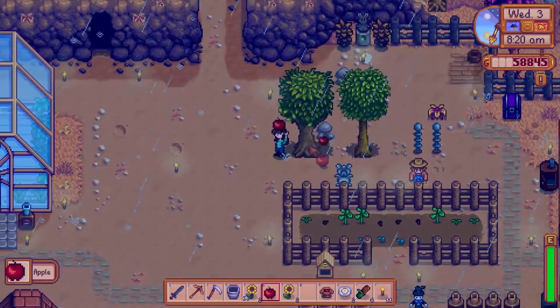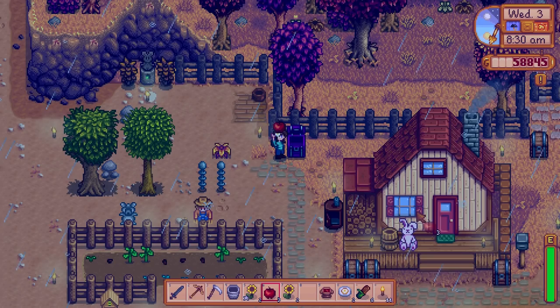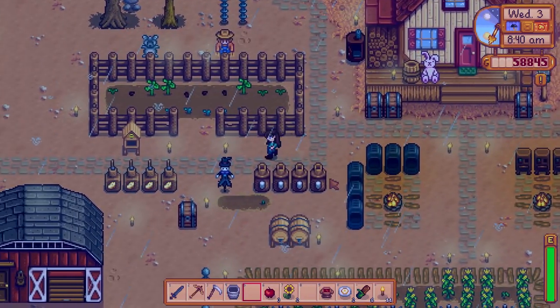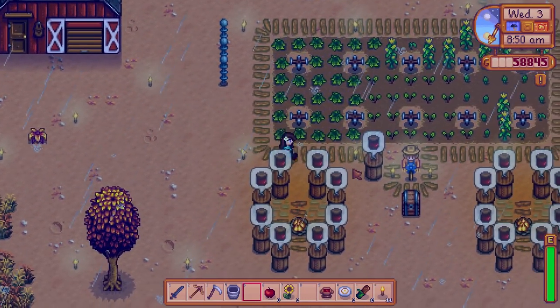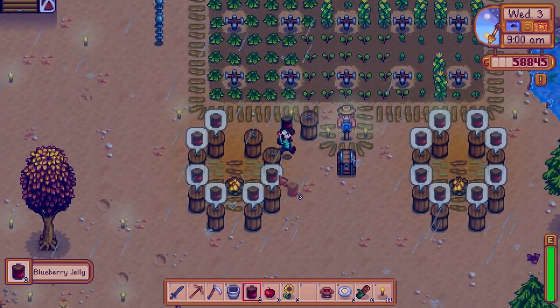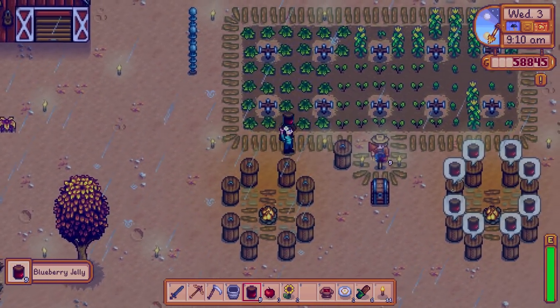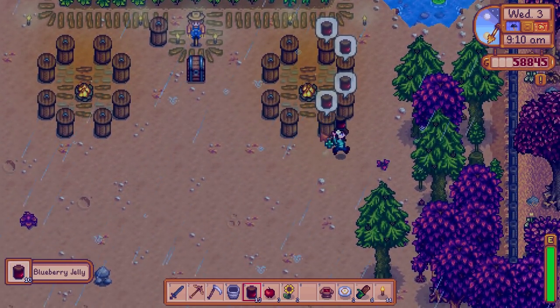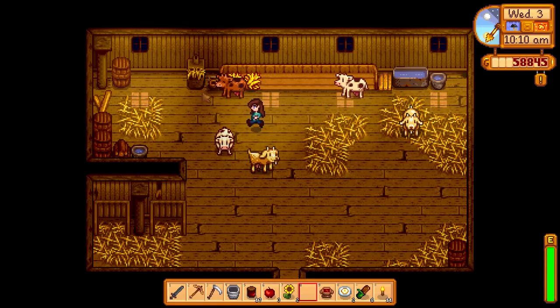I think these are the last two apples that we need for Marnie's bundle, so let's snatch up that extra one from inside our chest and make sure we drop that off before we go mining for the day. I'm glad we don't have to worry about watering any of our crops, but we definitely need to say hi to our animals and pick up every last one of these jellies too. Our cranberries are going to be ready to harvest before we know it, and we're also considering making another silo with Robin as long as we have enough resources.